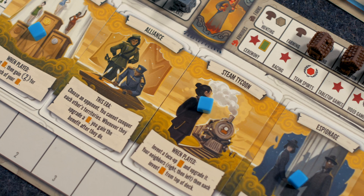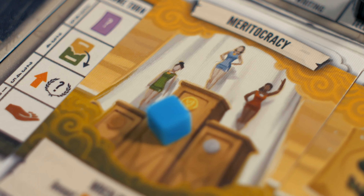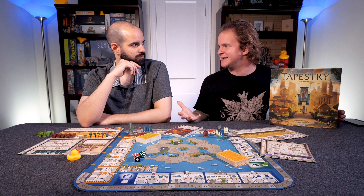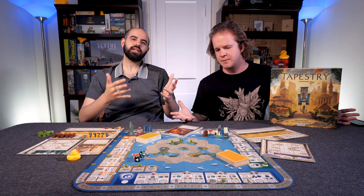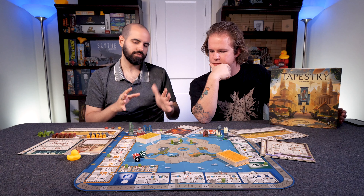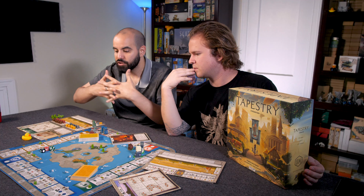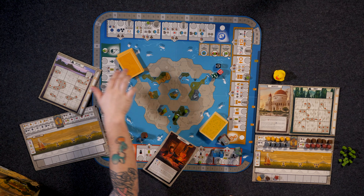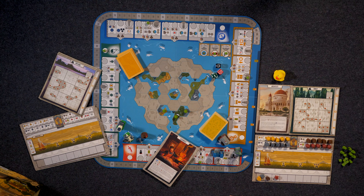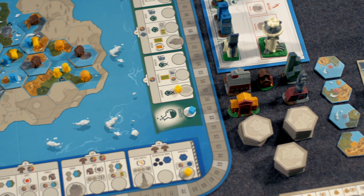Starting at the very beginning, let's touch on the mechanics of this game. What is the bare-bones things you're doing in Tapestry? Well, you are building a civilization by extremely abstracted means. You'll be moving up four independent technology tracks that later in the game begin to intertwine depending on how you build out your society. We have technology, military, science, and explore — which are standard civ-based terms — but mechanically this is an efficiency management game.